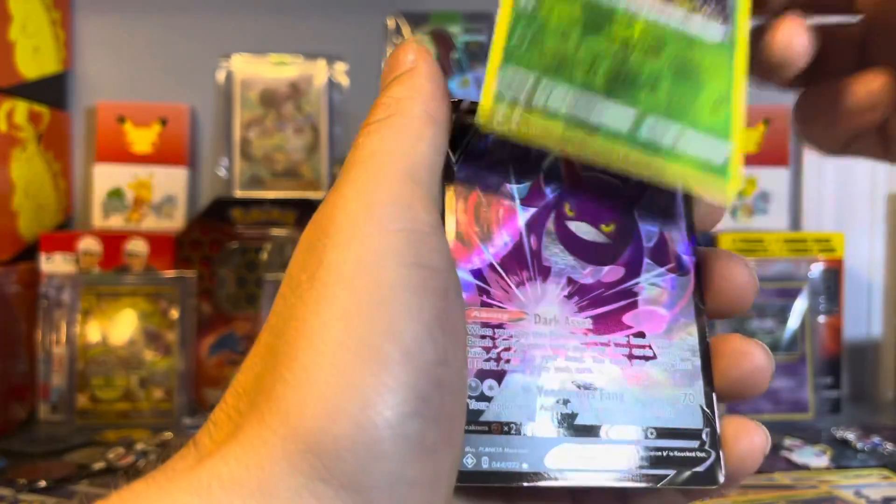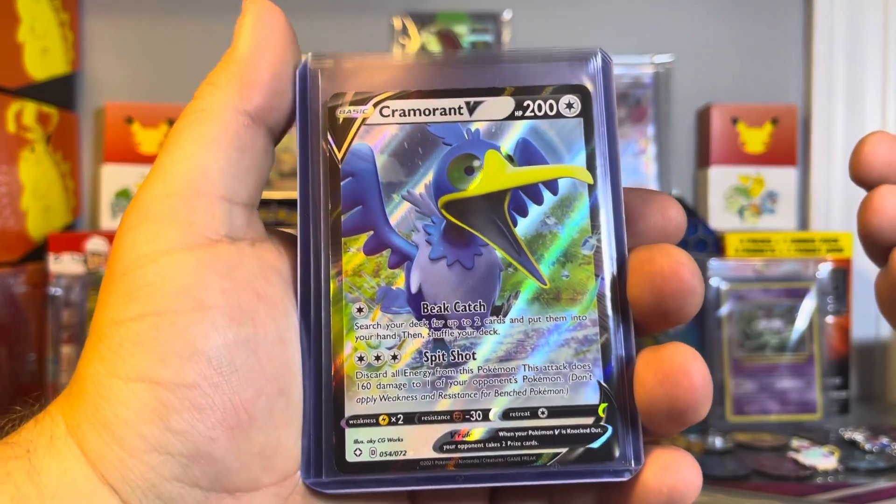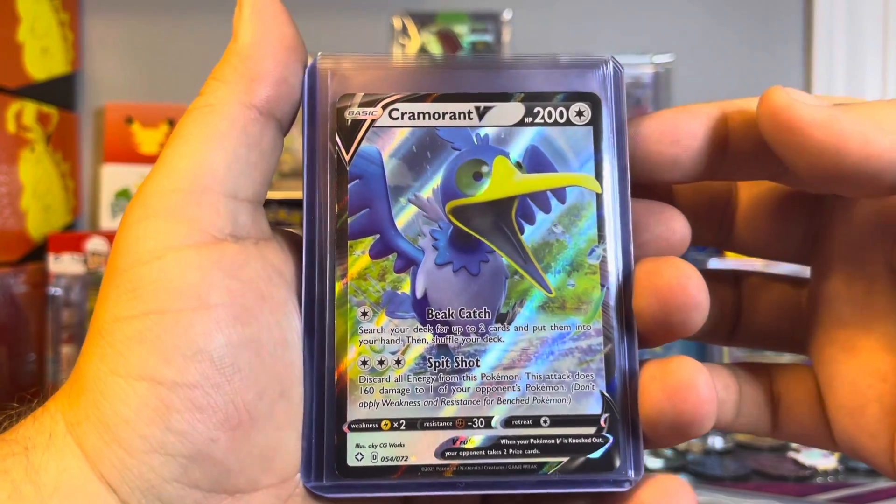An Eldegoss, and a Crobat V. Alright, so here are all the top hits of our Shining Fates ETB.